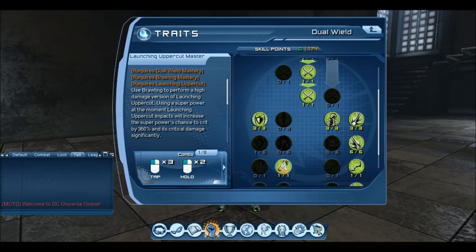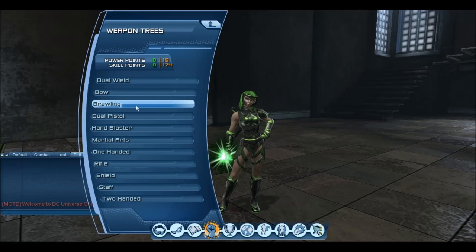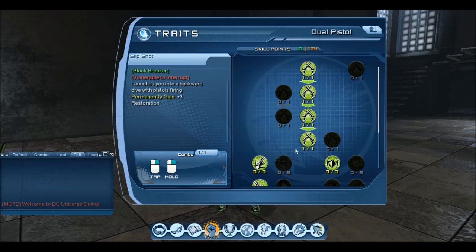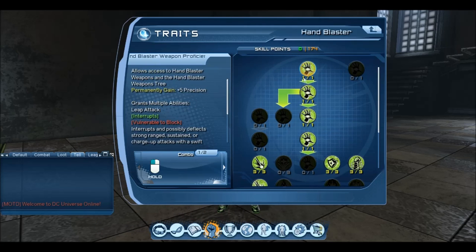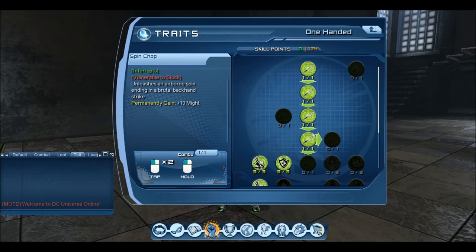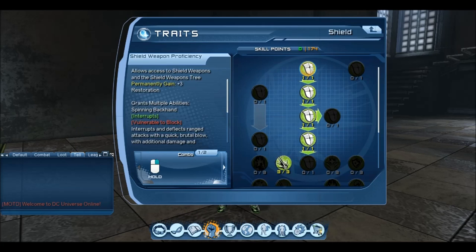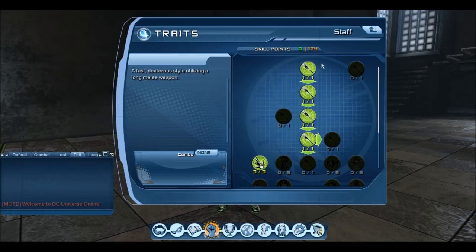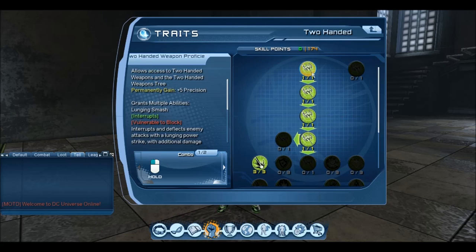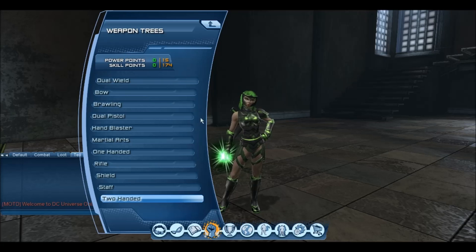After that we want to go and get all our criticals. Get your critical attack chance before you get the critical attack damage — I'll go through the trees and show you. Literally four down the middle, get your critical, and just do this with all the trees. Go down the middle and get your criticals. Make sure you're going down the trees first to get your critical attack chance before the critical attack damage. Criticals are the most important thing for a DPS — there's no point in having high stats if you don't have the criticals to back them up. Down the middles, get the critical attack chance, and down the middles and get the critical attack damage.